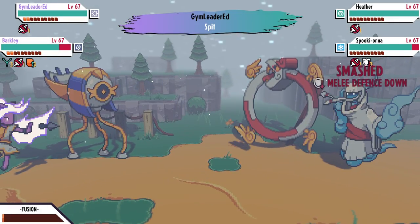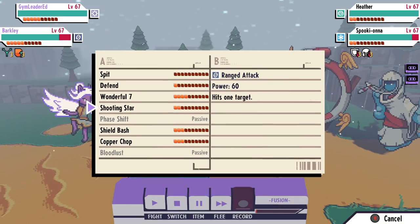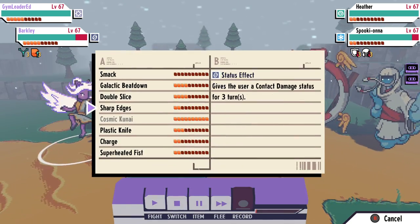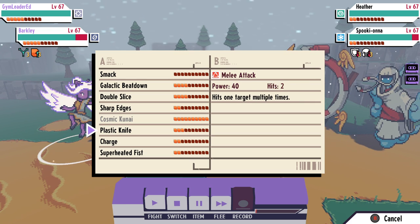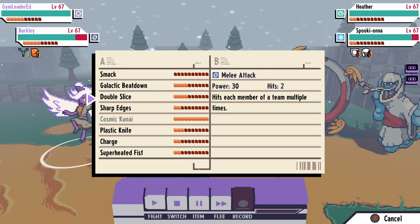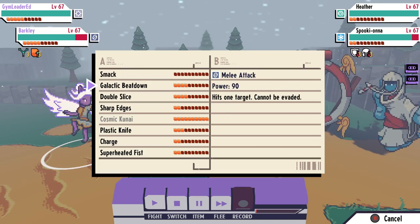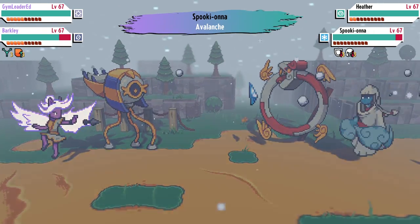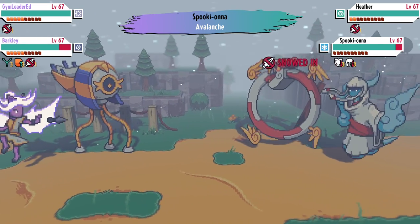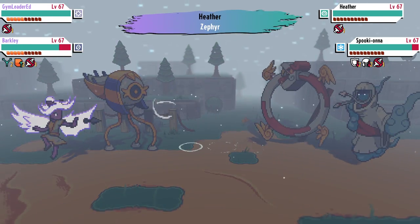Hey, what's going on guys and welcome back. Today's video is going to be sort of a part two to our evolution guide, but instead of talking about the system as a whole, we are going to be going over the specific cases where the typical evolution method of just getting a tape to five stars and remastering it will not necessarily work. If you don't know about evolution at this point I will leave my basic evolution guide linked below, as I'll be expecting you to understand the system as a precursor to this video. Anyways, we're going to go over all of these special evolutions and how to get them, so sit back, relax, and let's dive in.